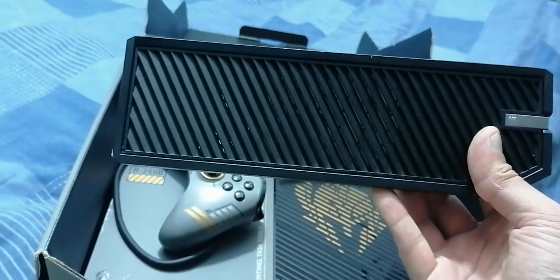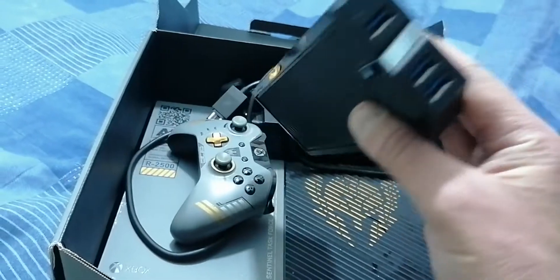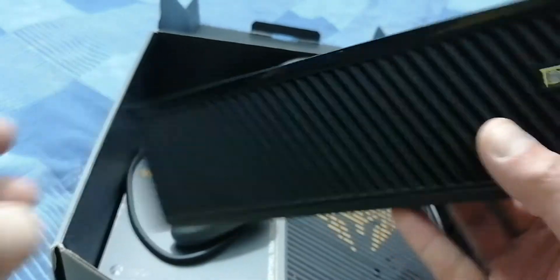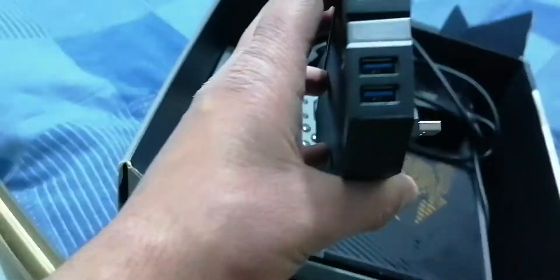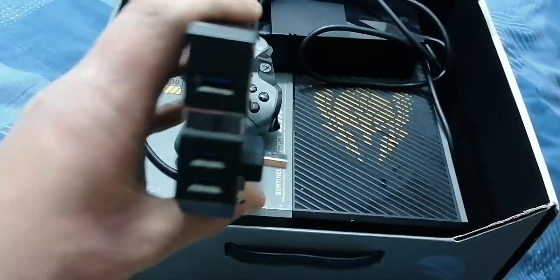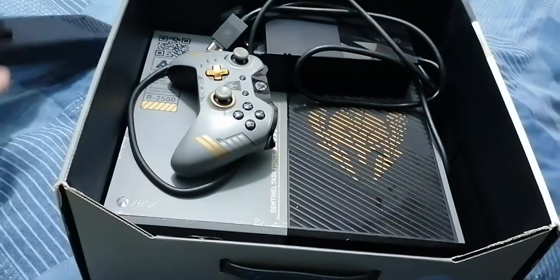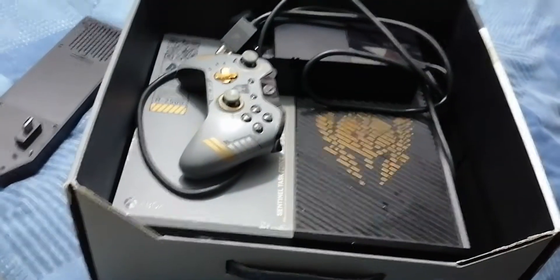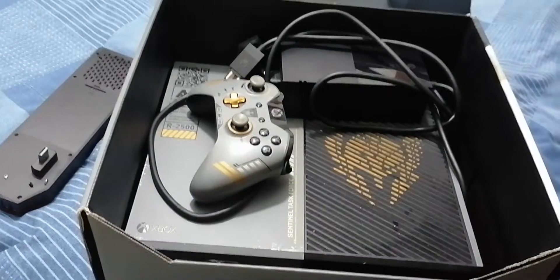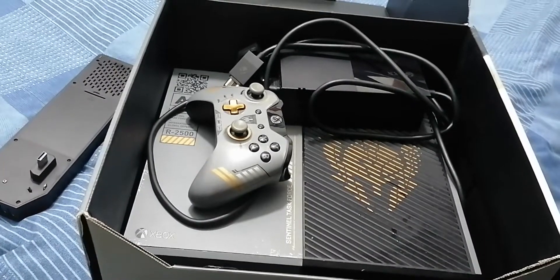This one is the actual expansion that goes on the side of the Xbox One — I got this off Amazon. It's expansion storage with three USB slots on it. Sorry about the phone, it's just hanging off the bed frame because I haven't got a camera stand at the moment, but I need to get one sometime when I'm ready.